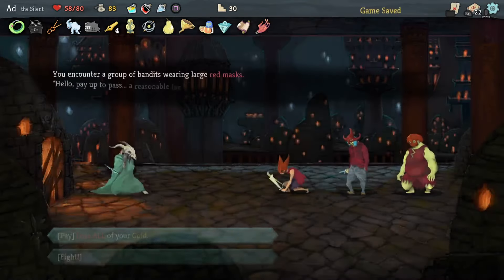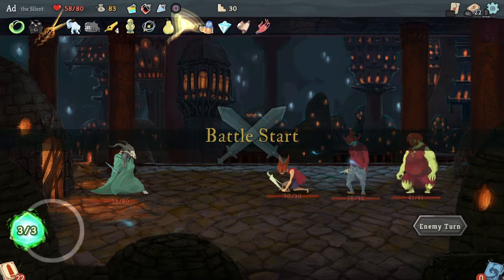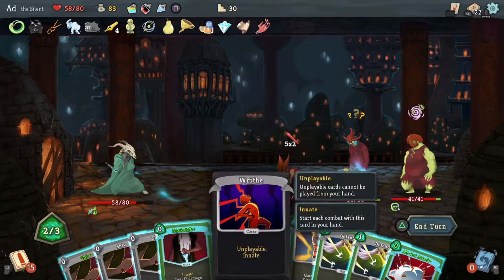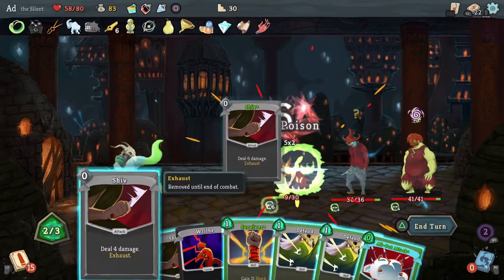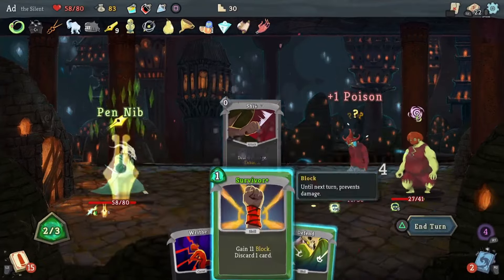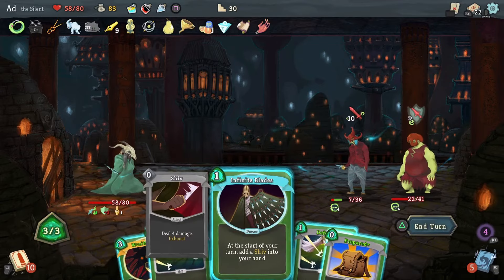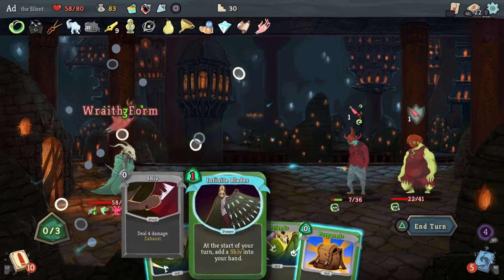I've now kind of switched from a stabby build to a poison build, which is absolutely fine. We're going to fight these guys — I think we can beat them. 15 damage on pointy. And now my next attack is going to be doubled — must remember my potions. Now might be a good time to play Intangible. They're going to do one damage.